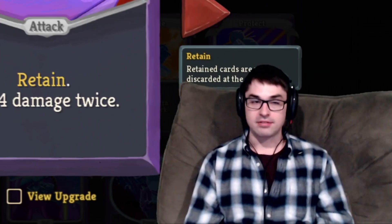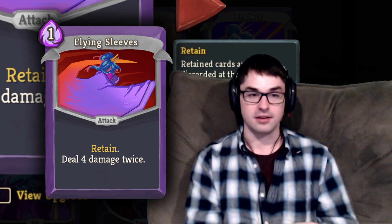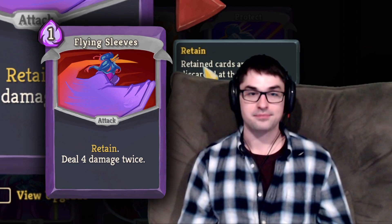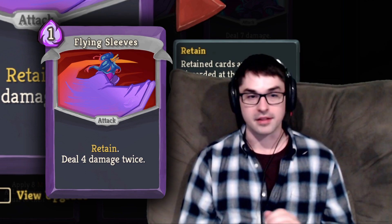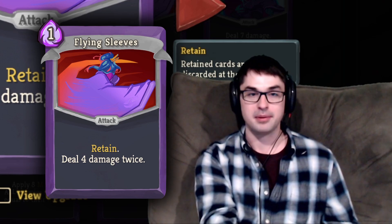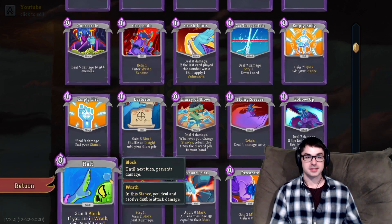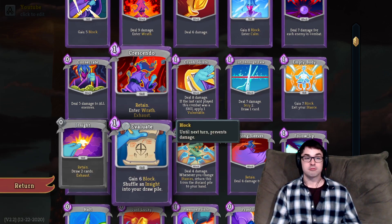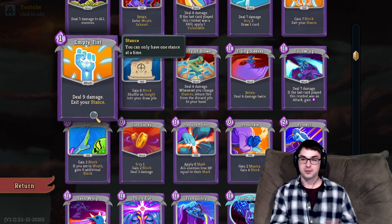Flying Sleeves is another really good candidate for upgrades. It hits for 4 damage twice, upgrading to 6 damage twice. The key with Flying Sleeves is that it's a Retain card, staying in your hand until you opt to play it. Just like Crescendo, the point is to allow you to line up your damage cards and your Wrath entry — in this case by retaining the damage card rather than retaining the Wrath entry. You hold onto this card until you're ready to play it with multiplied damage. If you take it, definitely upgrade it. However, if you already have Retain on your Wrath entry via Crescendo, the Retaining aspect of Flying Sleeves is a lot less valuable — you want Retain on one thing or the other, but not necessarily both.